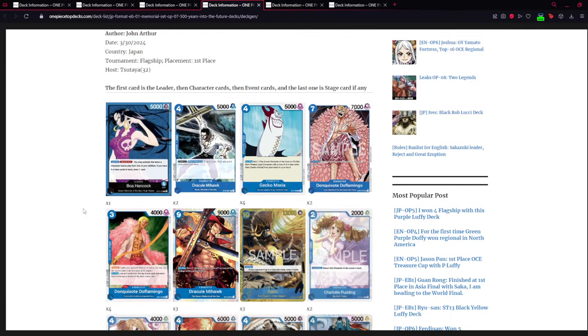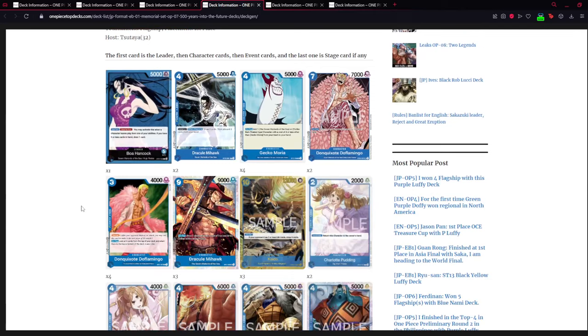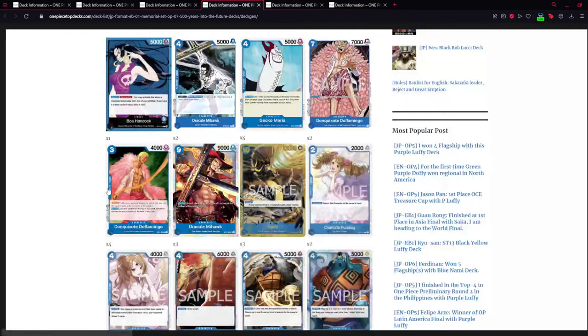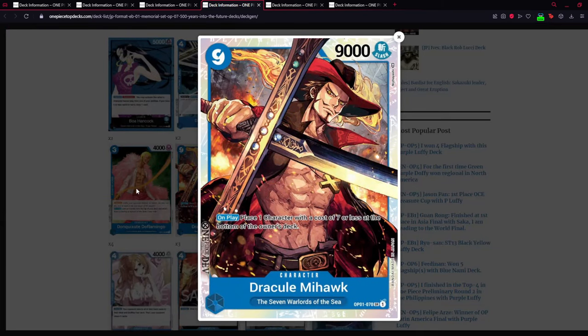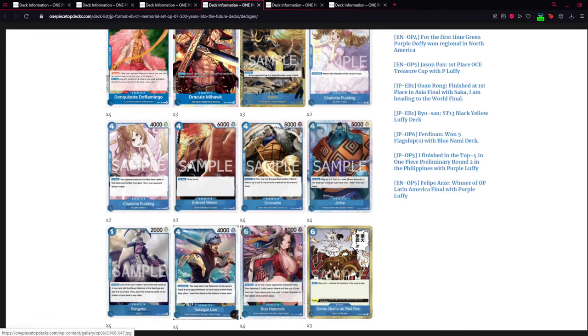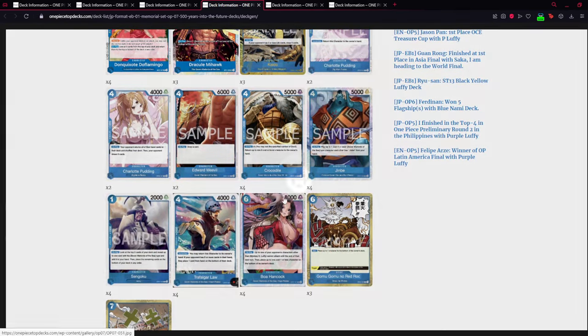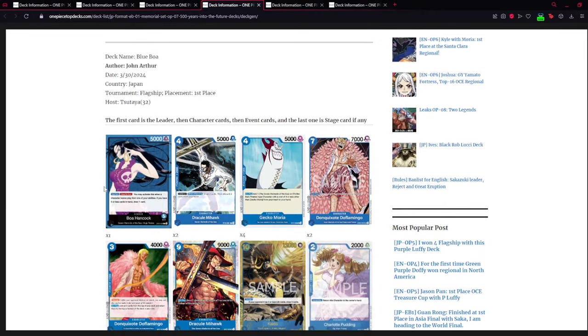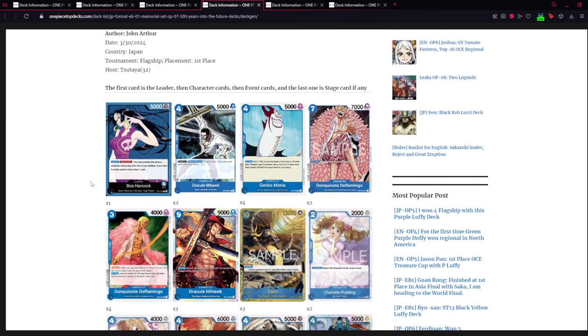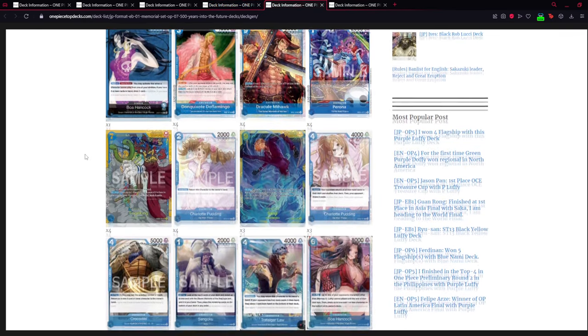If you like blue, Boa Hancock is there for you. It's not that expensive — we're looking at three copies of Mihawk, and I'm not sure if he'll raise or fall price-wise, but all the other cards aren't that expensive. These will be some staple Secret rares. The Kaido is interchangeable with the ten-cost Kaido from OP04. Price-wise this is pretty solid, maybe a little bit over budget but manageable.